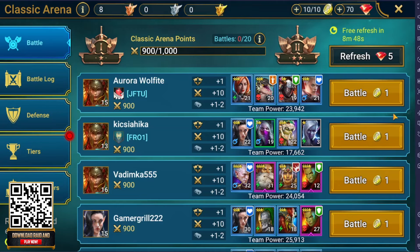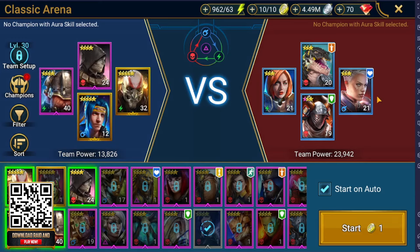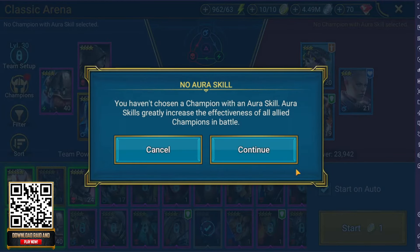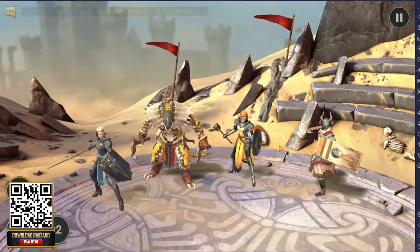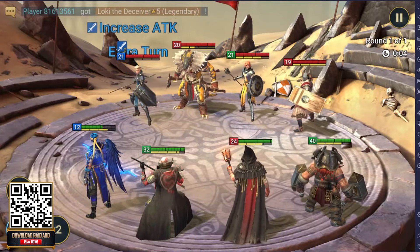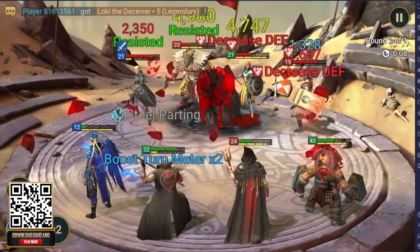Today we're going to be showing off some gameplay from my account. I haven't really played lately because I've been busy with exams, but we're going to be climbing in Arena today. Arena is basically PvP against other players — it is four on four, and you can see there are faction combinations that will boost your team. There's also team power shown here, and you can see I'm at 13k while this team is at almost 24k, but because I synergize my team pretty well between damage dealers, utility units, and supports, we might have a good chance of taking this team down.